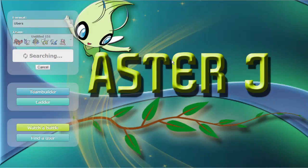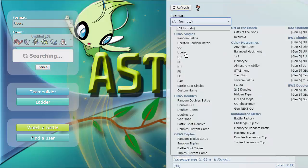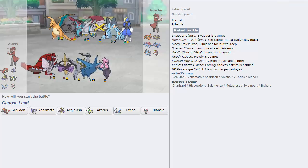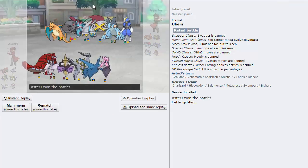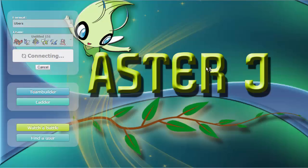There aren't too many people in Ubers unfortunately. We can check out the active battles. We got one right away — I see a couple of big threats such as Mega Salamence. Never mind, we're not playing this game. Let's hop into the next one. Our opponent just forfeited immediately — that was very unfortunate.